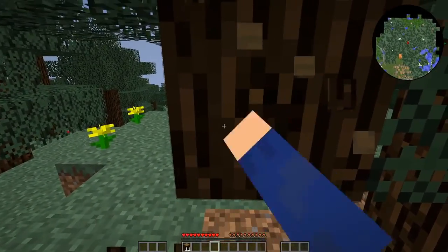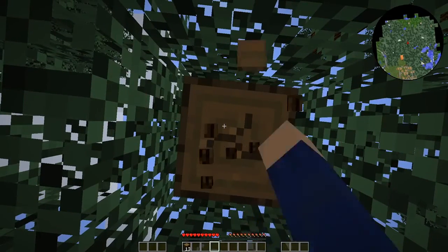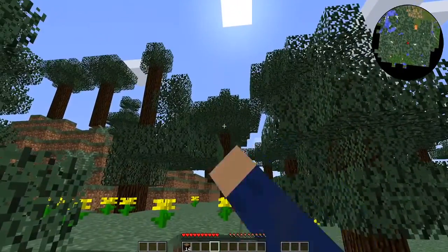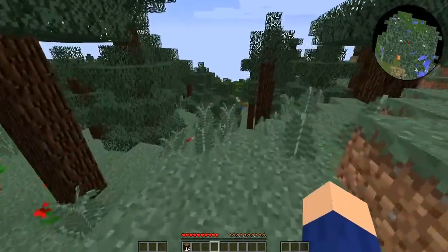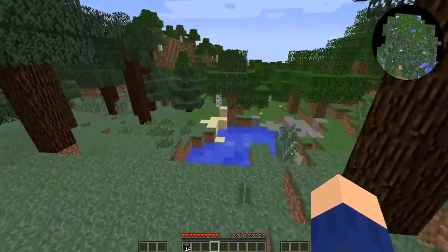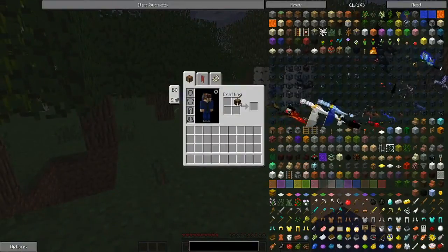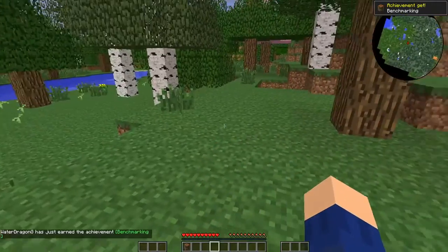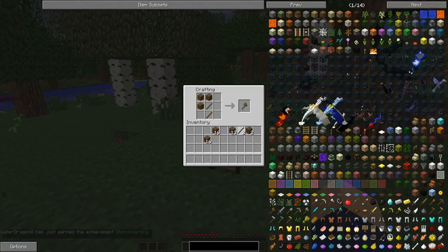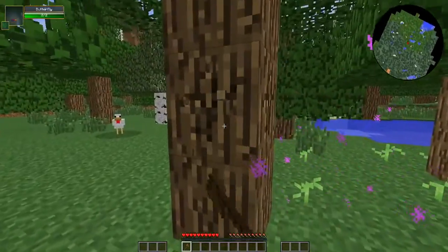We're not going to do anything achievement-related like with the hardcore series — that'd be completely stupid. It doesn't matter if we get achievements or not. There is a massive jungle biome over there; I actually spawned in it and my frames dropped down to very little, so I moved over to this place to get a little better frame rate. Let's go ahead and start off by crafting ourselves a crafting table and getting an axe, because we need lots of wood to get a house going.